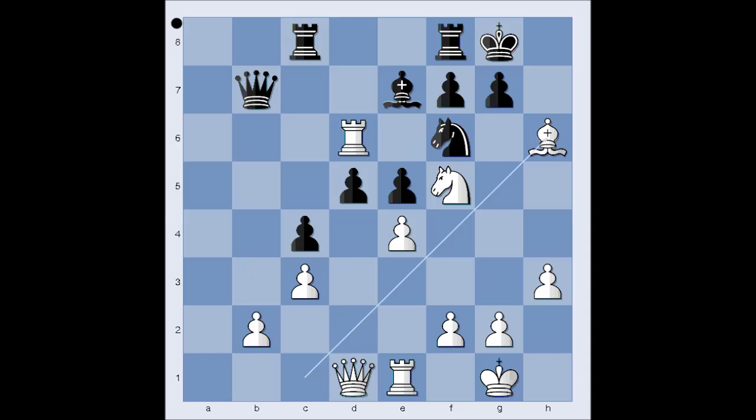Hydra played a six-game match against Michael Adams, ranked seventh in the world. The prize fund was $145,000. Hydra defeated Adams by a score of five and a half to half. Adams lost each game except game two which he drew, and he received only $10,000 in prize money. Hydra was calculating 200 million moves per second and was giving Britain's top grandmaster Michael Adams a very rough time. Hydra's playing strength would be over ELO 3000. I hope that you enjoyed watching this video. I wish you good luck with your chess. Bye for now.